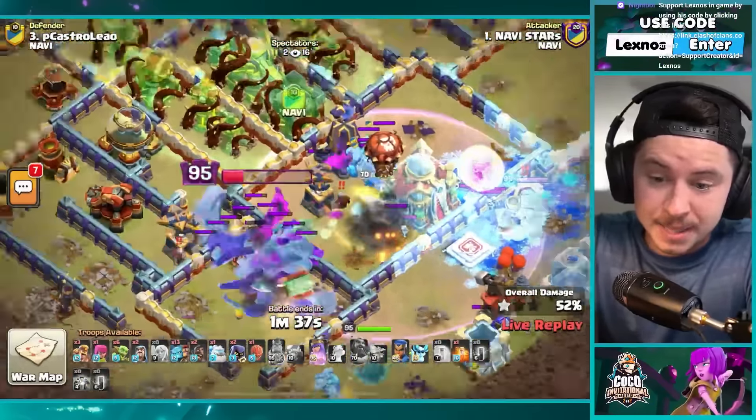Once the inferno wakes up it'll kill the rest of the bats — but we got a royal champion and a stone slammer. He still has 13 super minions! Queen got the town hall. Royal champion in on the nine o'clock side of the base. One super minion from the right — where to send the stone slammer? Maybe at the scattershot — that might be the ideal spot. He's still waiting — yep, stone slammer for the scattershot. Queen beating on a wall, ice golem out in front to help. Royal champion with the spirit fox to continuously go invisible.